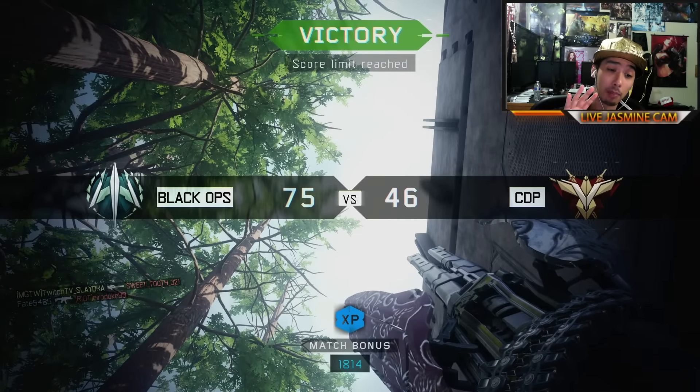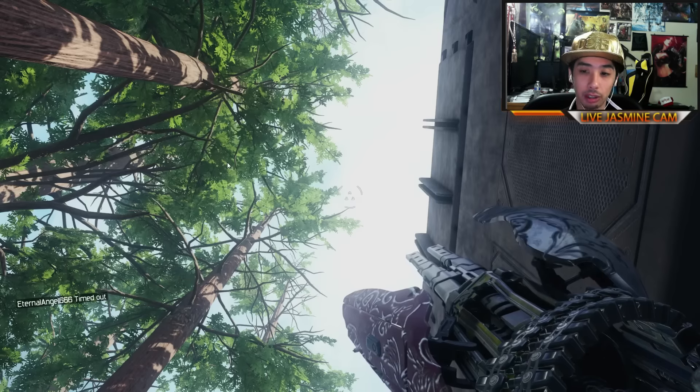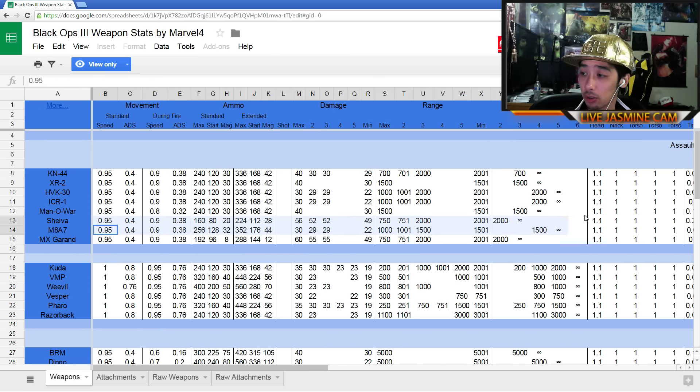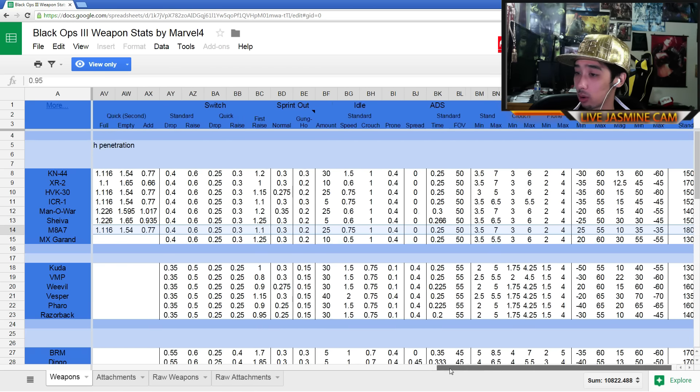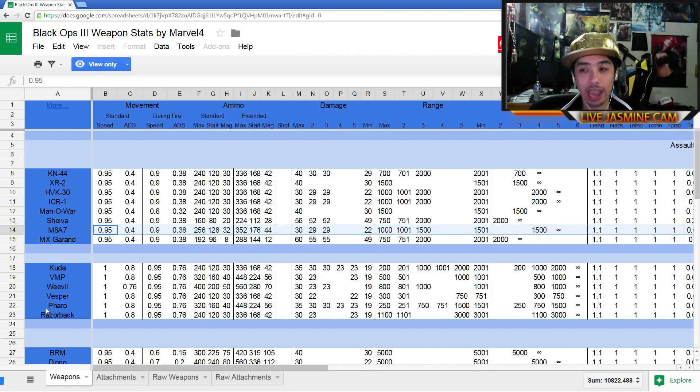I do want to also give you guys the stats, because that is something very important, especially if you are interested in playing competitive — you want to know the numbers. Here are the new Black Ops 3 weapon stats by Marvel 4. I'll also link it down below in the description box. We're here to check out the M8, so I will highlight everything in the M8's category so you guys can see over here in blue the stats. This is what I consider the best assault rifle. You could argue the Shiva is better as far as stats, or the XR2 is theoretically better in the stat department, but overall I personally think the M8 is the best. A lot of the pro players think the M8 is the best — and it legitimately, in my personal opinion as well as a lot of other people's opinion, it is the best gun.